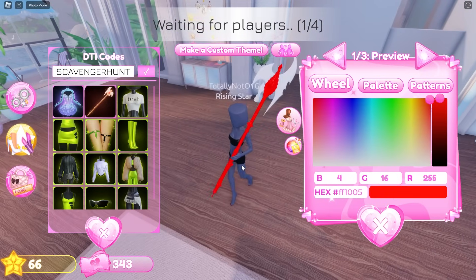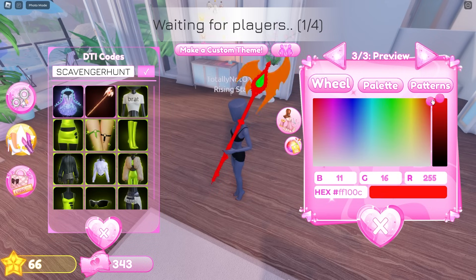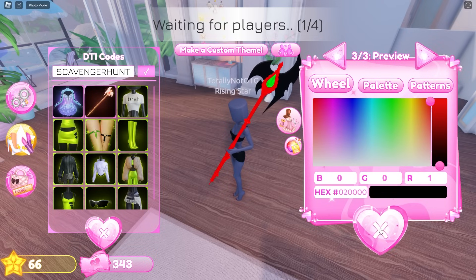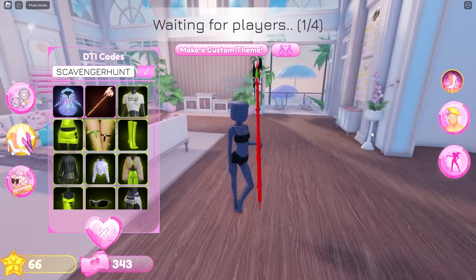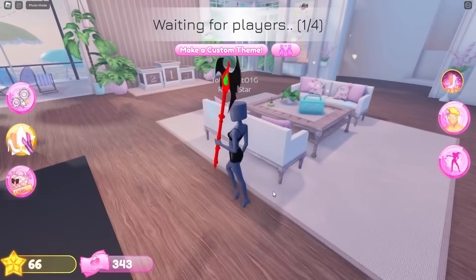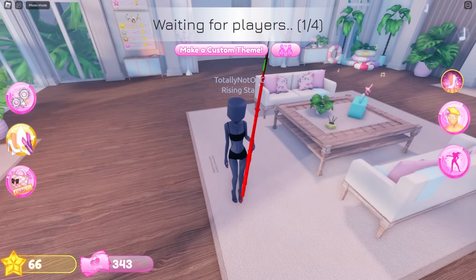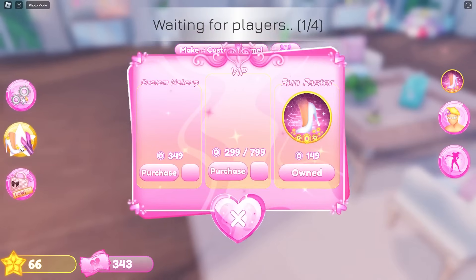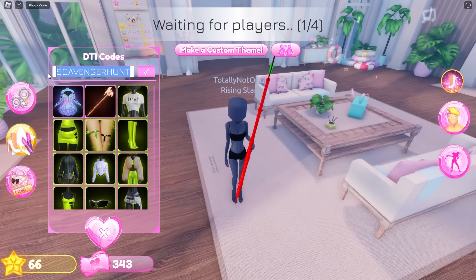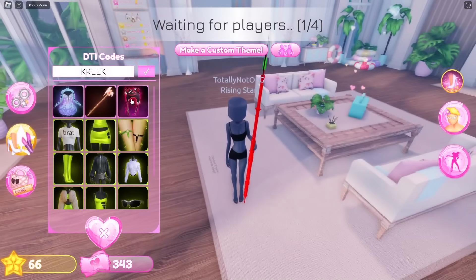Let's look at the item we unlocked — making it green, and then maybe black. That's actually kind of cool! So the scavenger hunt code is not working for some reason, which is weird. Guys, I want to be honest — I have not actually put any of the Dress to Impress codes in before. There are so many codes I just haven't put in. Also, creek is a code — we could put that in and get the little creek hat.